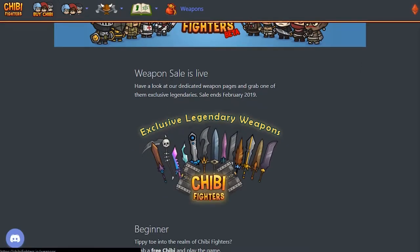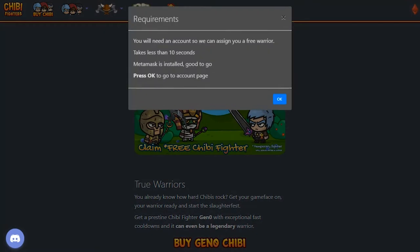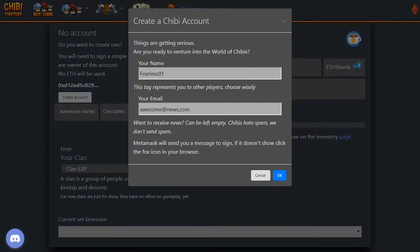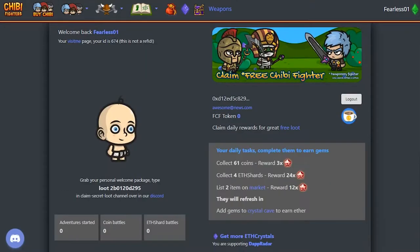Currently we have the weapon sale going on which is quite cool, but we want to play and we don't want to spend anything, so claim the free Chibi Fighter. You will need to have MetaMask installed, but that's free too. Get a wallet and here you are. All you have to do is create an account. You can enter whatever you want — we don't really collect anything here — and sign a signature. This will verify that this wallet actually belongs to you. It doesn't cost anything and now you have your account.